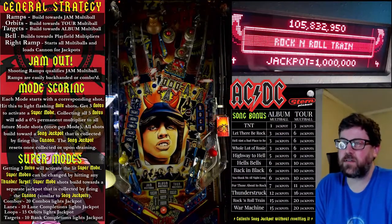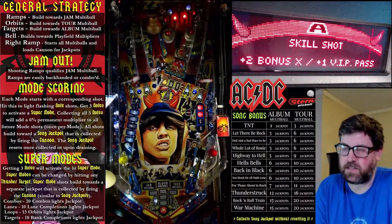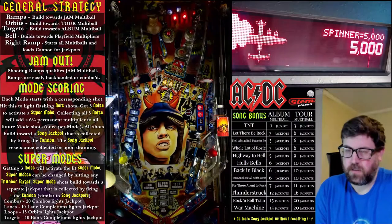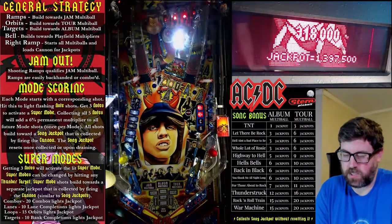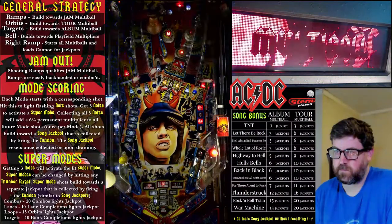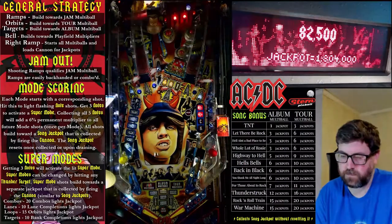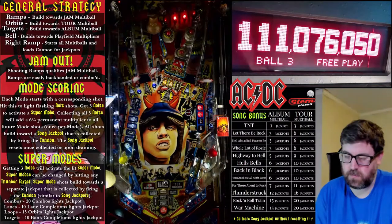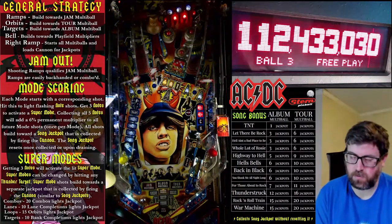Let's see — Whole Lot of Rosie. You only need 3 album jackpots or 6 tour jackpots to get it, so we'll go into Whole Lot of Rosie. This is another set-it-and-forget-it mode — going through the lanes at the top you're automatically going to light all of your note shots. We've got jam multiball going — get some song jackpot built up, take our jam multiball jackpot. Got to hit some mode shots to get this add-a-ball.